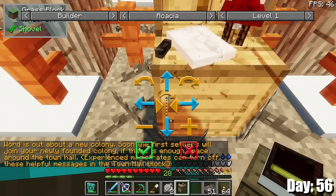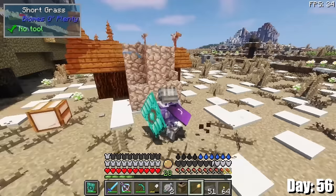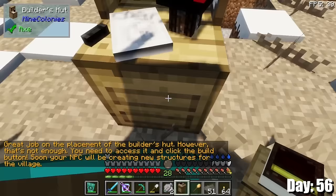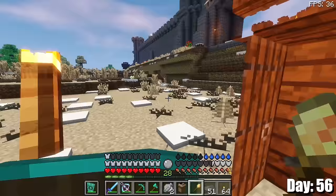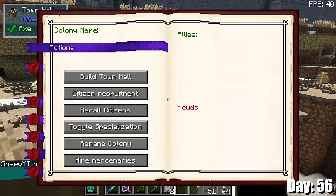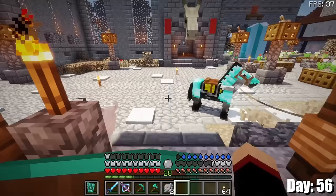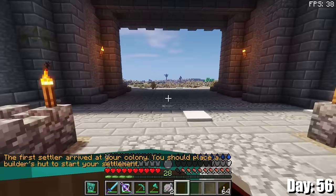When you try to place down something like a builder's hut, you get this schematic. I don't really want an acacia builder's hut — I want a medieval spruce template builder's hut, obviously. Then I realized I was using a builder's hut before I had a town hall. What I need first is this thing — this is a town hall. So you just position it the way you want it, and once you're happy with it, you just place down the block and suddenly you have a colony founded. Now some colonists should start to show up — basically the colonists are better, fancier villagers. I got a message: the first settler arrived at your colony — you should place a builder's hut. Well, yes, I will do that.